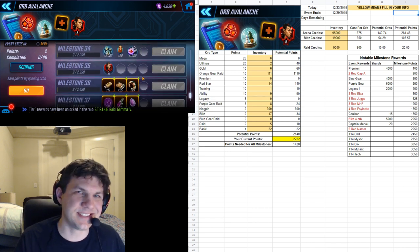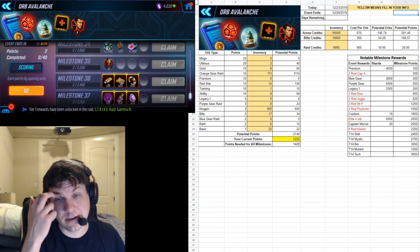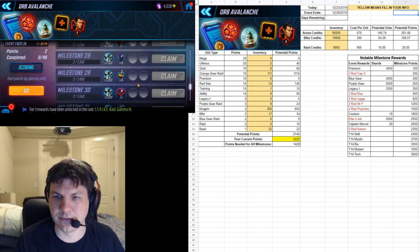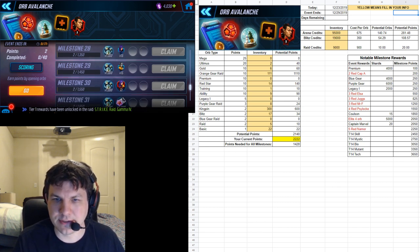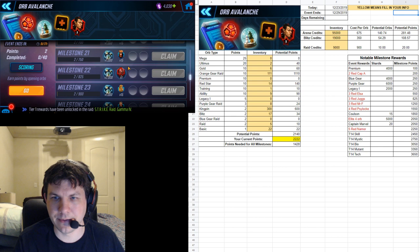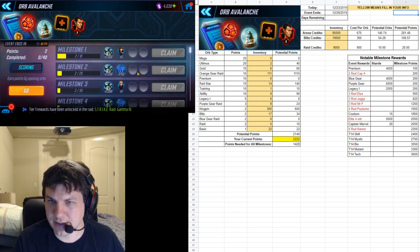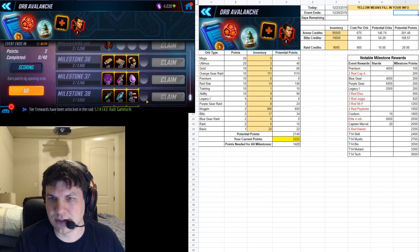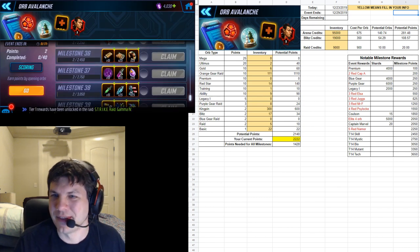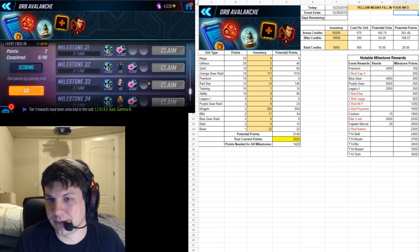This is going to be a challenge if you haven't been saving up — you only have seven days to get all these points. But at the end there is a five red star Namor, who's really powerful in war — I'm shooting for that absolutely. Then a four red star Psylocke at 1,550 is pretty attainable if you don't already have her there. Three red star Mr. Fantastic, three red star Juggernaut, three red star Elsa, and a two red star Captain America are the character red star drops. Then there are 25 mini uniques and 15 larger mini uniques.